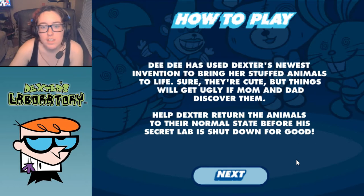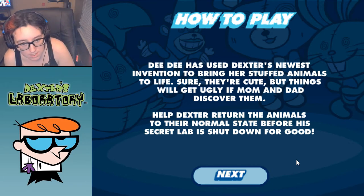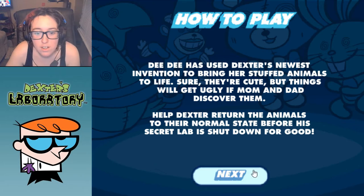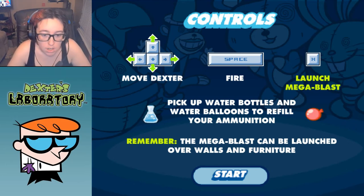How to play: Dee Dee has used Dexter's newest invention to bring her stuffed animals to life. Sure, they're cute, but things will get ugly if mom and dad discover them. Help Dexter return the animals to their normal state before the secret lab is shut down for good. Move Dexter, fire, launch megablasts, pick up water bottles and water balloons to refill your ammunition. Remember, megablasts can be launched over walls and furniture.